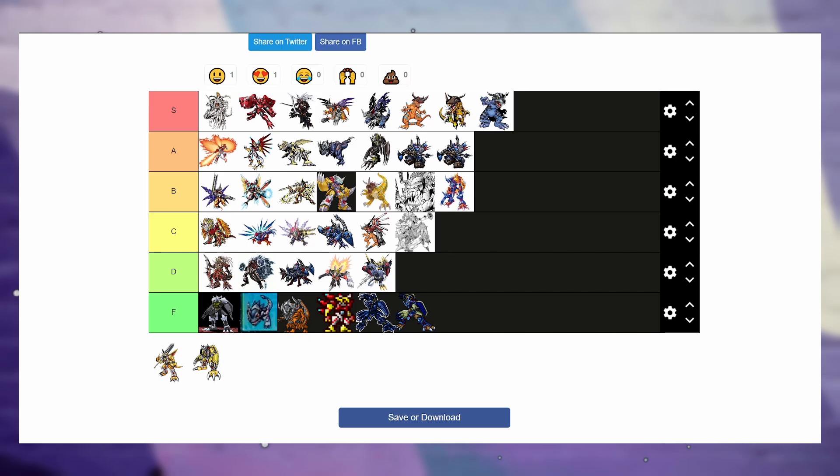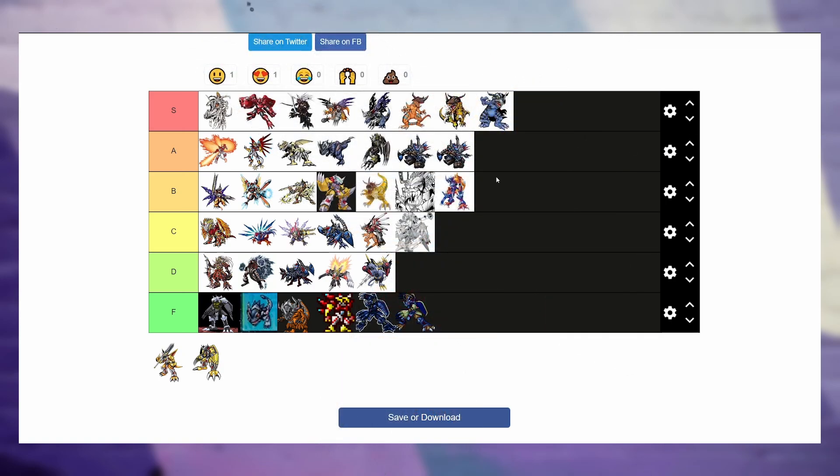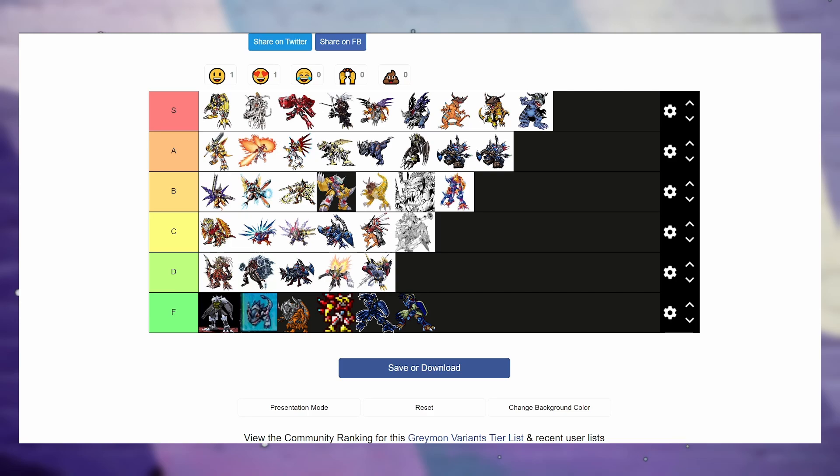We have two more guys left and I think you guys know where they're gonna be. VictoryGreymon — I think he's the coolest thing. Making him a warrior with no shield and just a giant sword — they made this for me. Give me the Berserk Dragon Slayer sword, the Cloud Strife sword, whatever — this is too cool. He's going at the top of A. And then WarGreymon — I don't even need to explain. He goes at the top, the tippy-tippy top. He is the cream of the crop, the penultimate design of this entire Greymon species list.